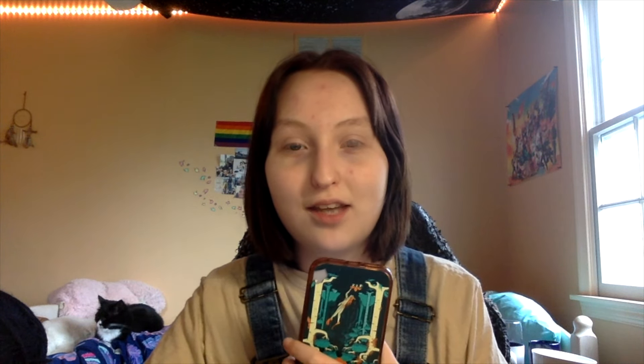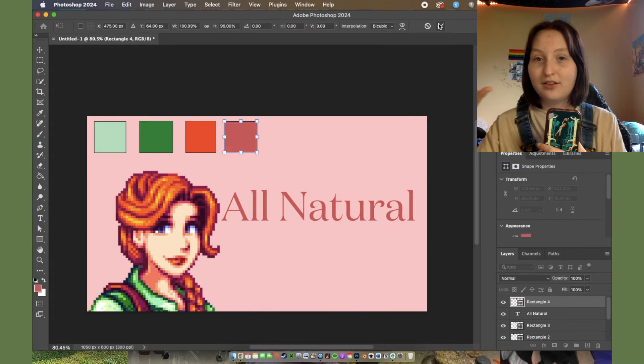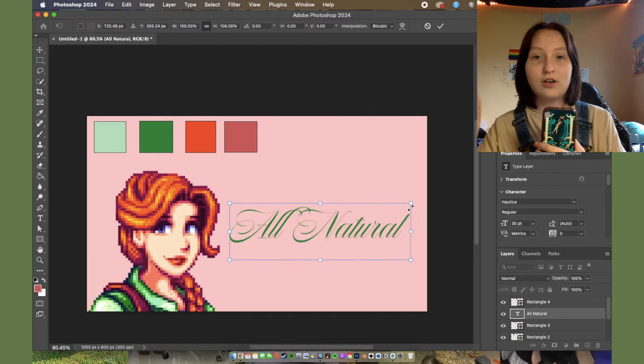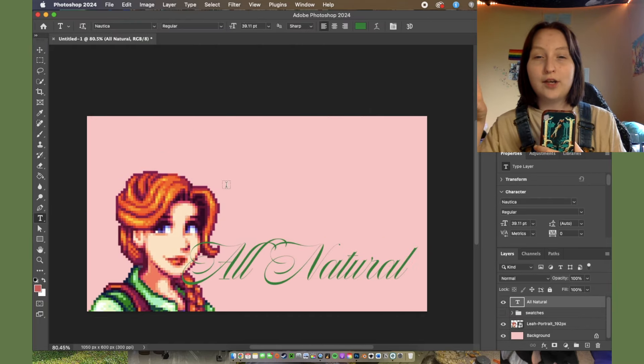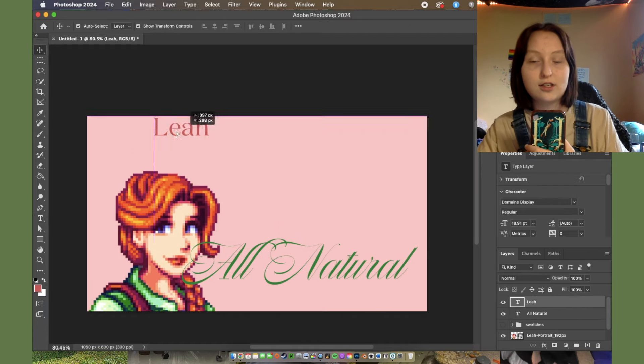First off we have my favorite little artsy lesbian, Leah. We're going to switch to the computer camera because I need to watch the footage — we're watching this time-lapse together basically. For each one of these cards I started off by taking the portrait of the Stardew Valley character, putting that on there, and then picking colors off of them so I could get their color scheme, because I wanted to match the color scheme in the cards to each individual character.